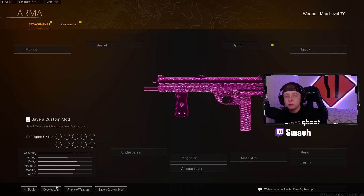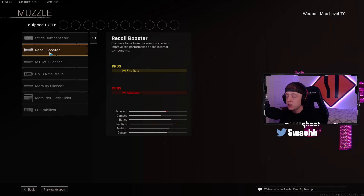Coming in at the number 3 spot, I've got you guys with the Armaguera 43 from Vanguard. First off for the Muzzle, as always, make sure you throw on the Recoil Booster for the Fire Rate.